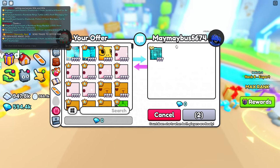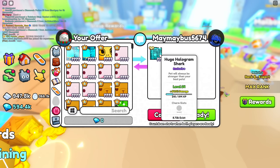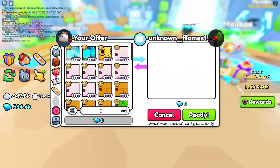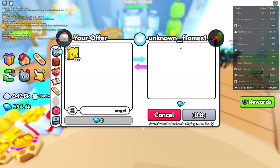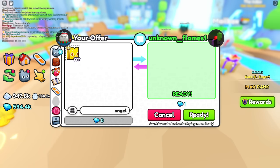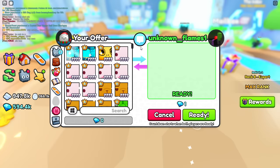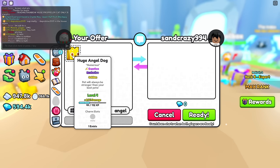We got May Bus offering a huge hologram shark - I don't think I can accept that, it's just not enough. Let's check this next trade. Unknown Flames wants it for one gem. That's a really good deal - just kidding, I'm not taking that. He said 'really good deal' - I know, right!